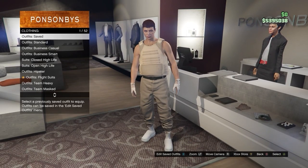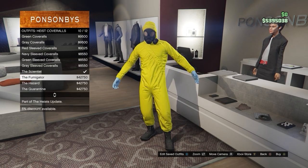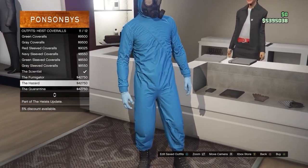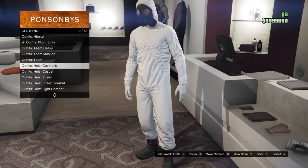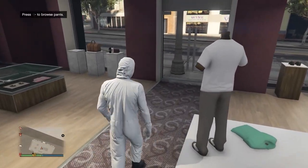Now just back out once, come down to the heist coveralls, and equip any of the last four heist coveralls with the gas masks. I'm going to equip the white one. Now you're going to head over to any telescope to do the telescope glitch — for me I'm just going to head over to the pier.